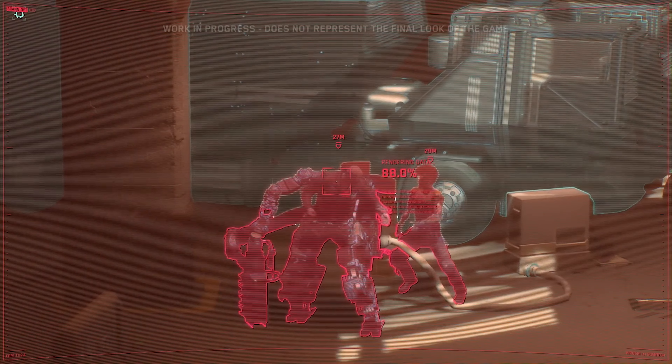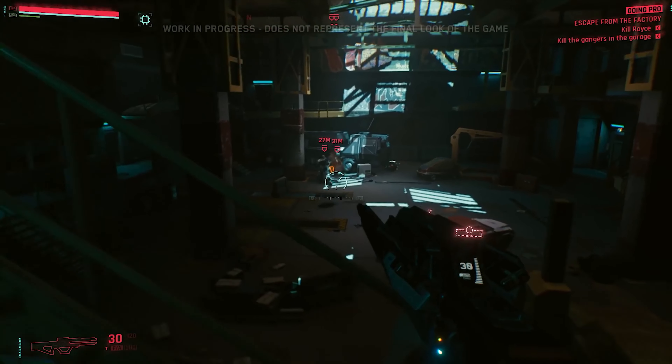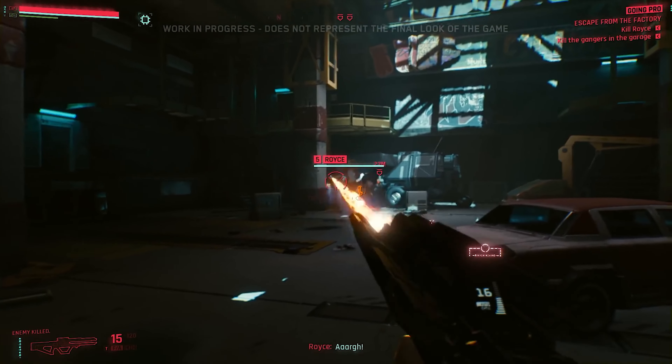Let's scan this guy and see what's going on. It looks like Royce is back — and he's prepped. He's got an armored exoskeleton. We won't be able to get rid of him that easily.